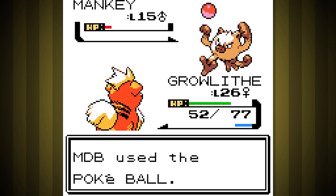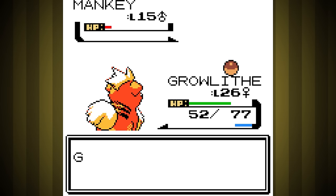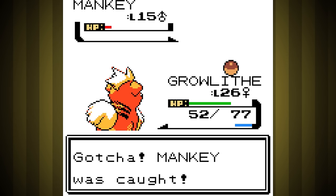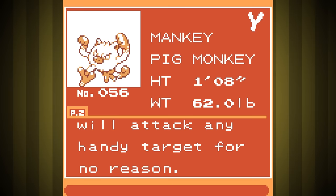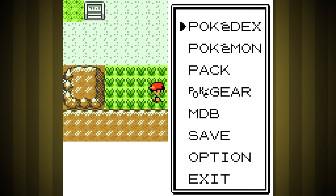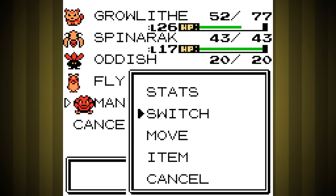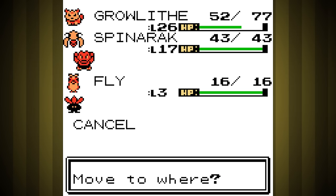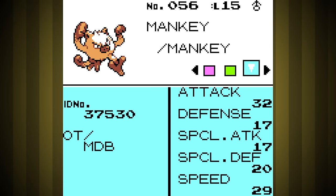With that done, the first thing I do is walk through Mount Mortar to catch Mankey. I love Mankey - he is the best. Hey, this is the second Pokemon that was in the Red exclusive run as well. It's kind of weird - never noticed that overlap. I wonder if there's overlap between the Silver exclusive team and the Blue exclusive team. I've never actually checked. I guess we'll find out when I do those runs.